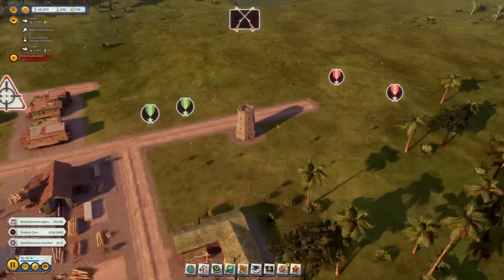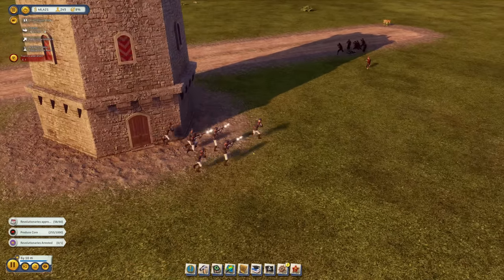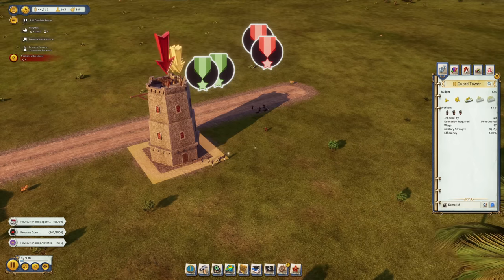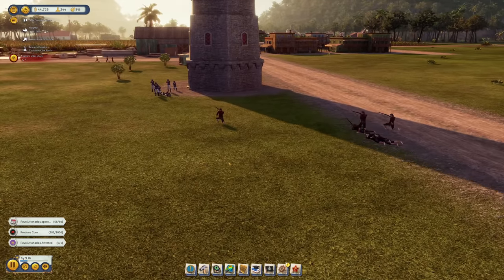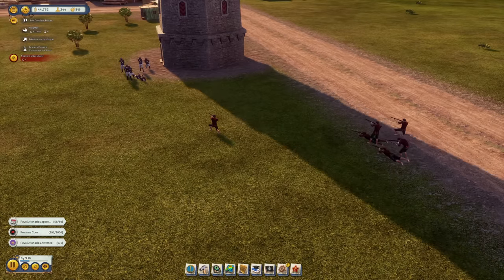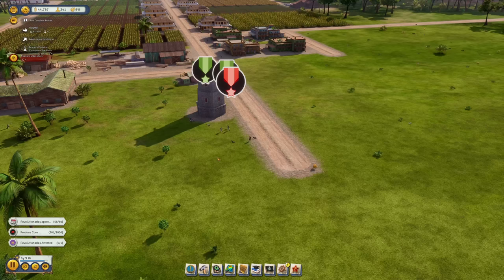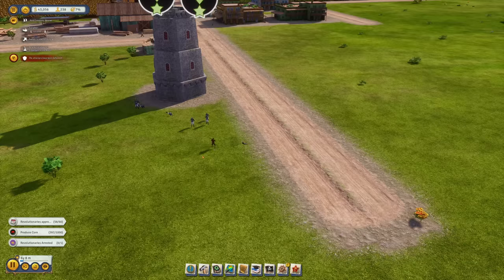Now it comes to battle again, but this time we have not only the guard tower but also my soldiers ready for action. The pirates should lose health very quickly, and as we can see they're all going down fast. We've barely lost any soldiers — maybe none at all.